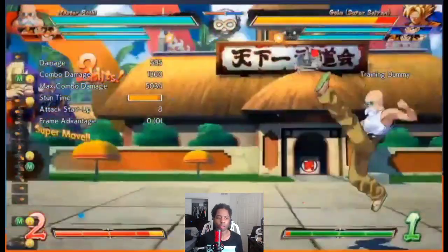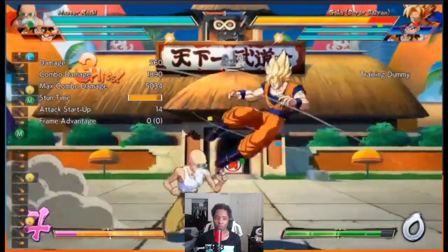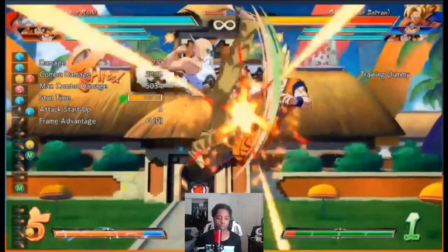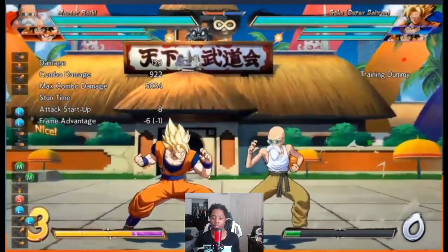He also has a 3H — they described it as only being head-involved, similar to Cooler's except it doesn't beat ki blasts. Having these extra normals also makes his block strings longer than other characters, which could be an advantage.